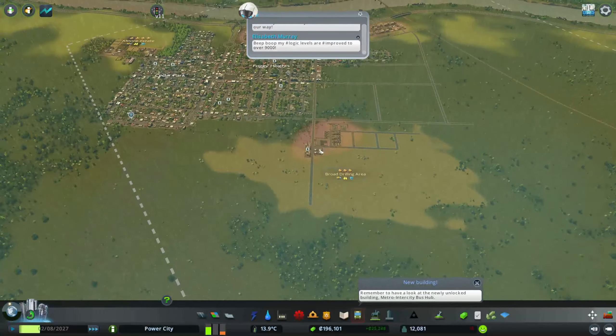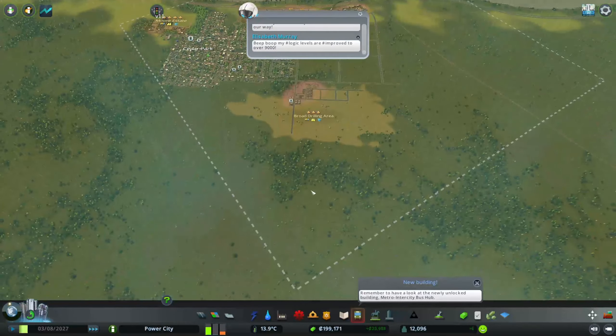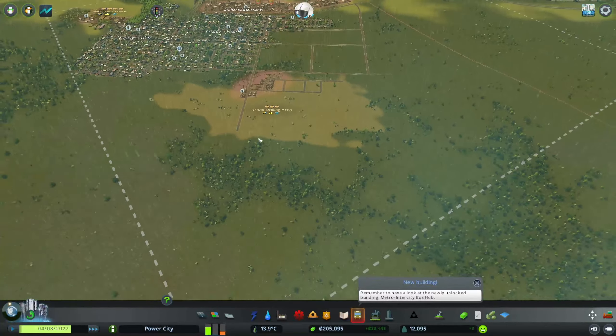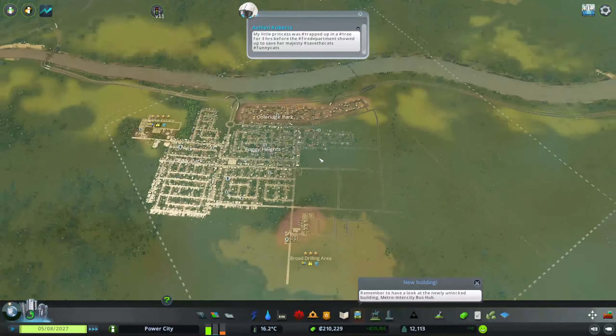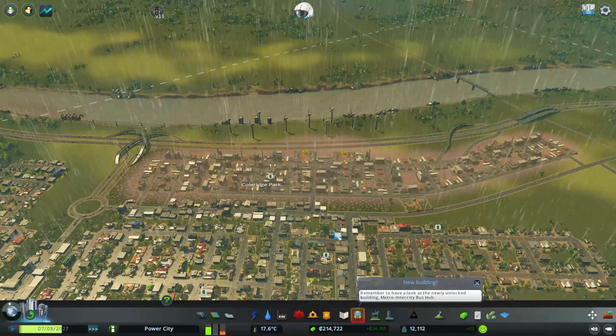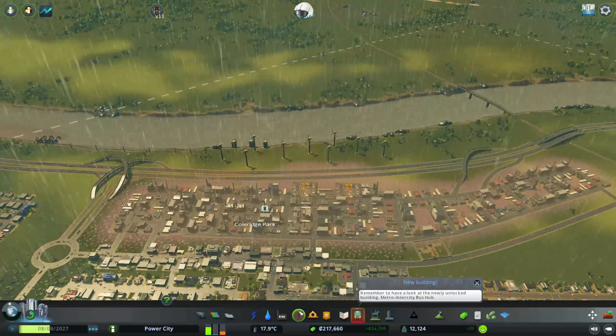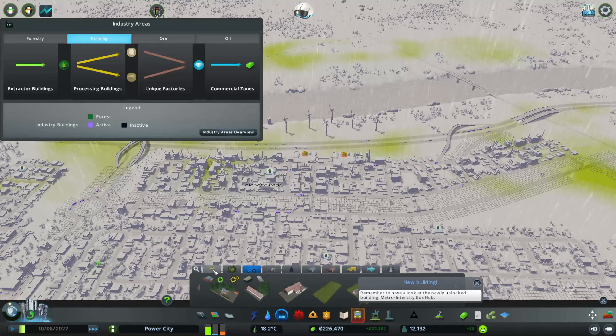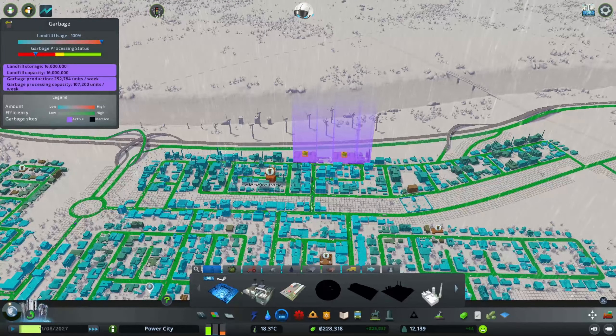I don't want to fill in this whole thing because we have a lot of map to use. I like making it feel like there are small little towns around the whole map. Let's go to the garbage section and get the big one. Oh, this is the one that produces electricity — I didn't realize those garbage processors produce electricity.